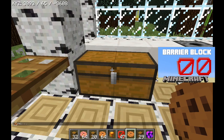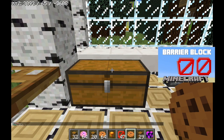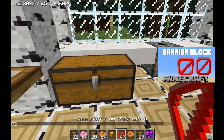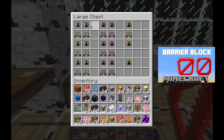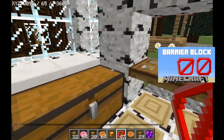I will show you right now. Here is a chest — we cannot open it, see? Can't open it. But with a barrier you can open it. See, look, he has stuff in there.